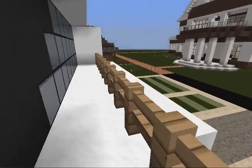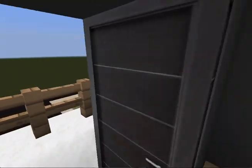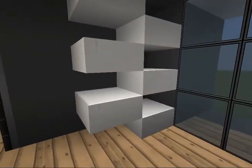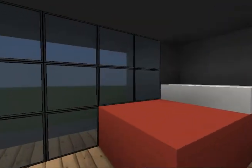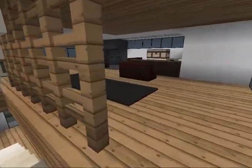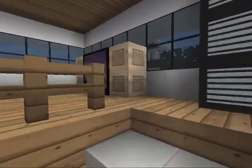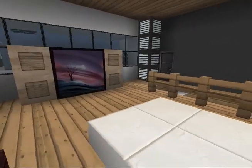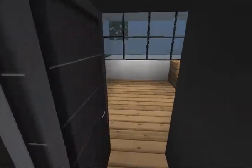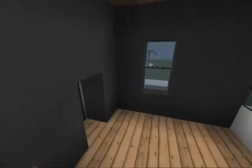The balcony. We have a bedroom right here. Go upstairs. Sitting TV area up here. And then we got the master bedroom with a huge bed in there.